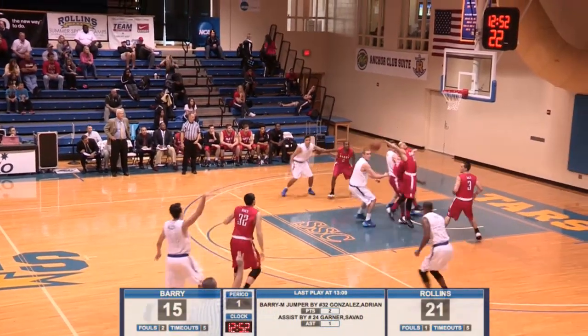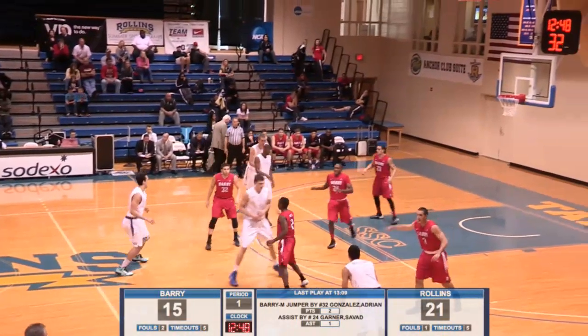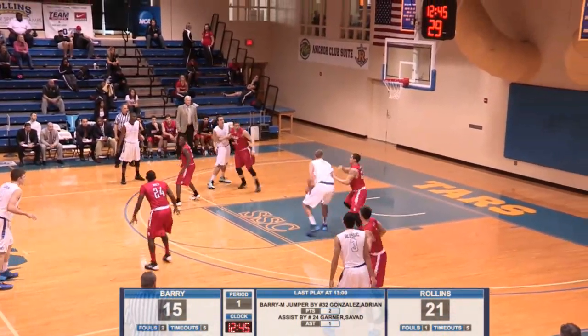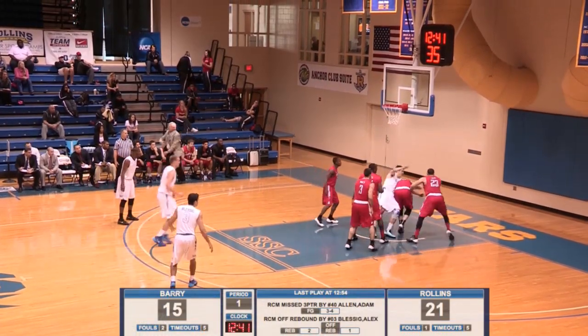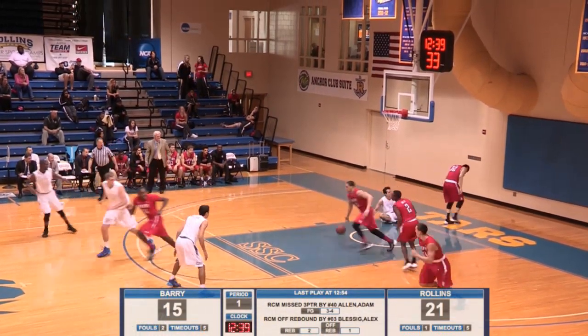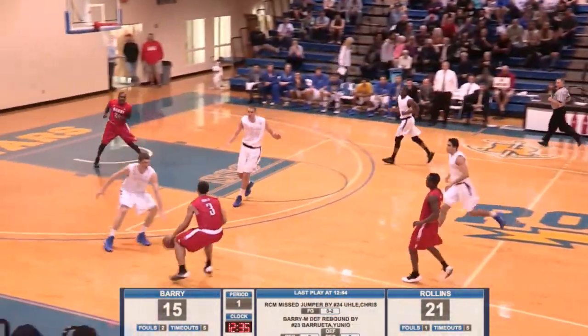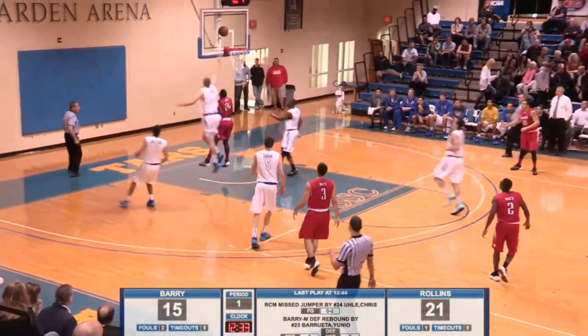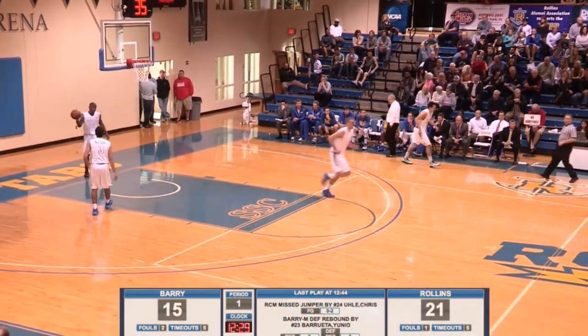Allen to answer — front iron, no good. Rebound tipped by Woods, and Blessing will come away with it. Tars get an offensive board. Looking for Uli — got him down low. He will jump, he will shoot and won't get the roll. But the rebound comes down and Adam Allen gets knocked to the floor. John Connolly says play on. And here's Ferales — throws it down low and the easy bucket put up and in by Garner.